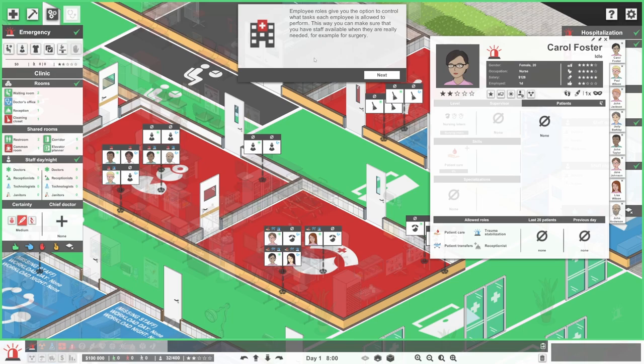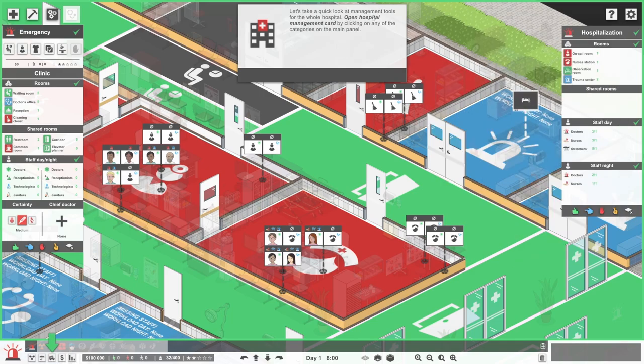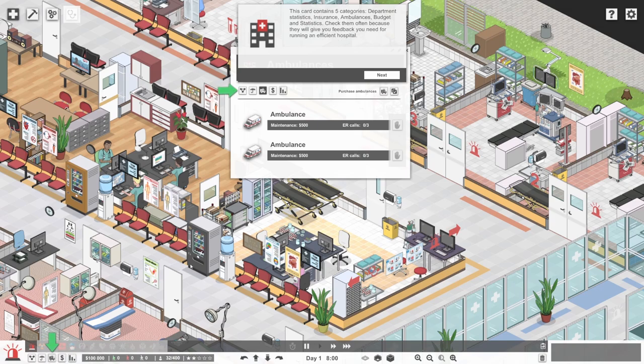Employee roles give you the option to control what tasks each employee is allowed to perform - this way you can make sure you have the staff available where they're really needed, for example for surgery. Let's take a quick look at management tools for the whole hospital. Open the hospital management card by clicking any of the categories in the main panel. This card contains five categories: departments, statistics, insurance, ambulances, and budget. Check them often because they will give you the feedback you need for running an efficient hospital.